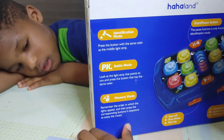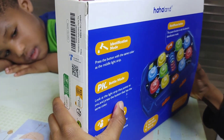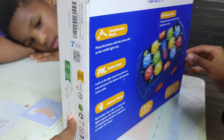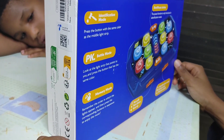Read the other one for us. In the PK battle mode, you look at the light strip that points to you and press the button that has the same color. Okay, and the last one?